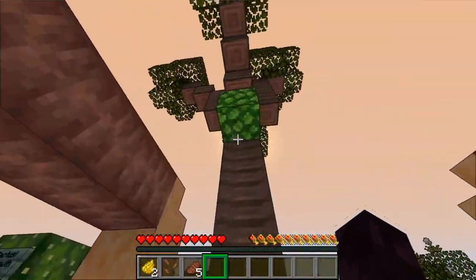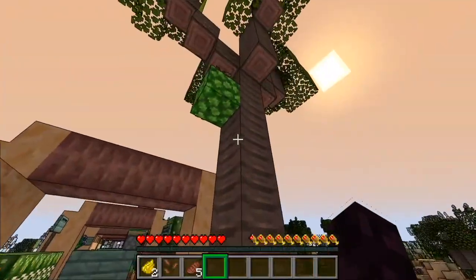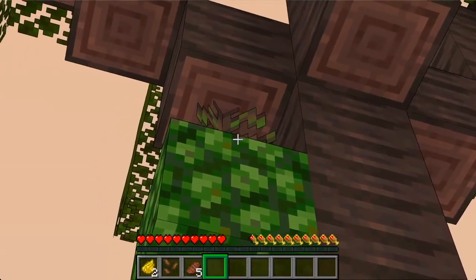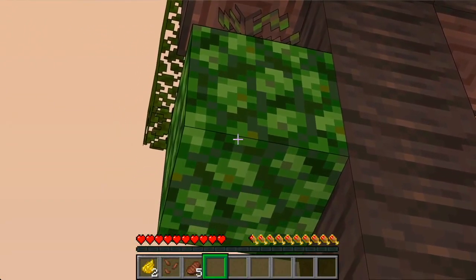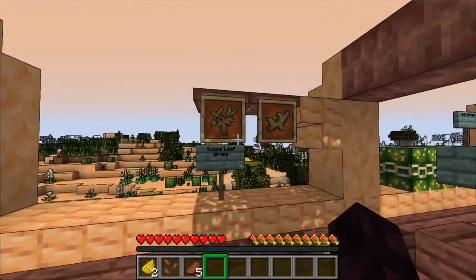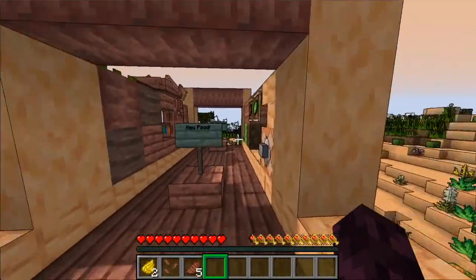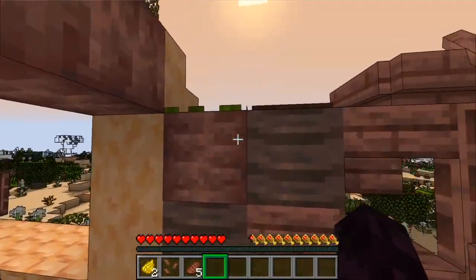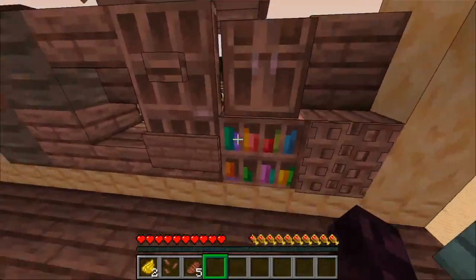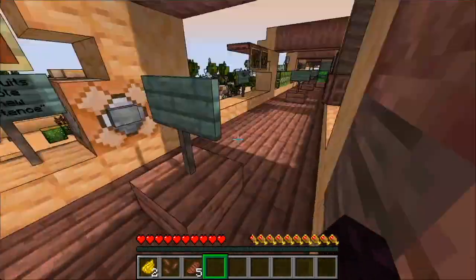There's a new tree type — the yucca tree. It has some interesting new features like a branch and the yucca fruit bundle. You get all the wood drops, and the leaves sometimes drop a branch and mostly drop saplings. There's obviously a new wood type with all the variants, including compatibility items. It's what I'm building this structure out of.